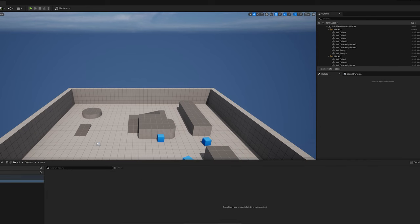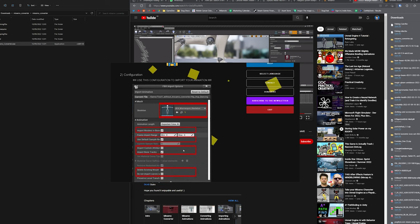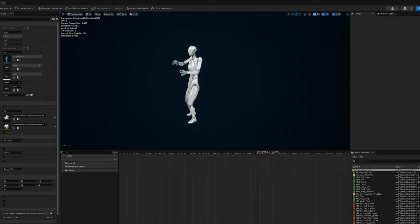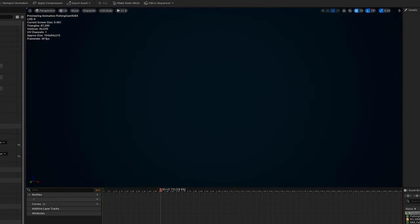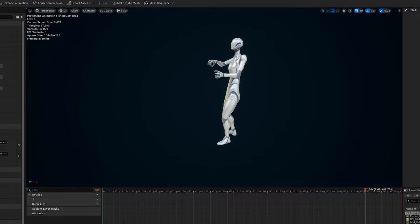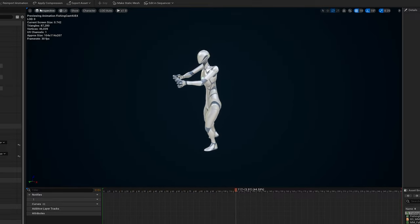I then got distracted trying to get some fishing animations. I got some off Mixamo, but importing the Mixamo animations onto the Unreal Engine mannequin is a bit of a pain. There was a script that someone made — a little program that does it for you — but it only works on the UE4 mannequin and they don't translate that well to the Unreal Engine 5 mannequins. I did find a way with retargeting to get them looking okay, but the animations were stretching the female mannequin really weirdly. I did get them working eventually, but I didn't incorporate them into the animation blueprint because by that point I was so annoyed with them that I just left them. They are in the project files though, those animations from Mixamo.